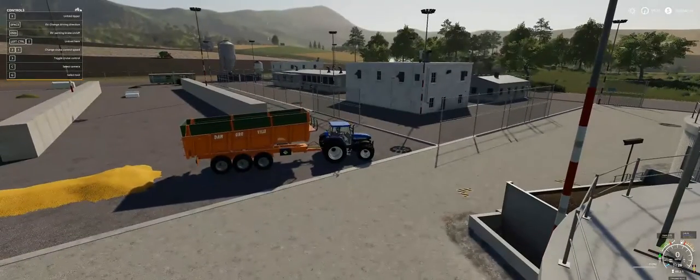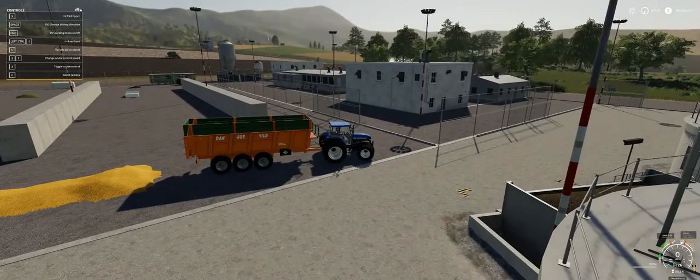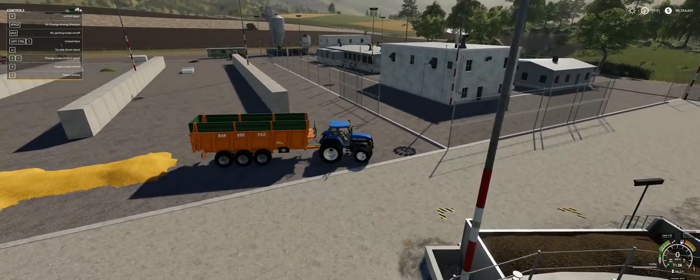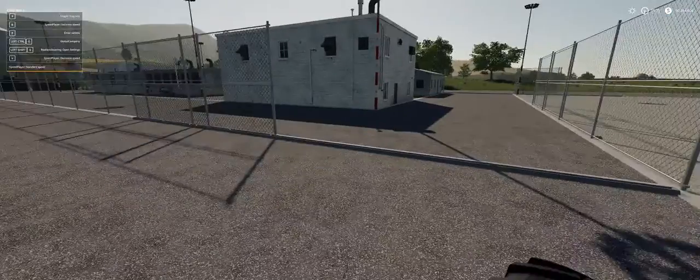You've also got the grain door which opens up so you would tip out your grain through the grain doors. So that is the Dangerville grain trailer.